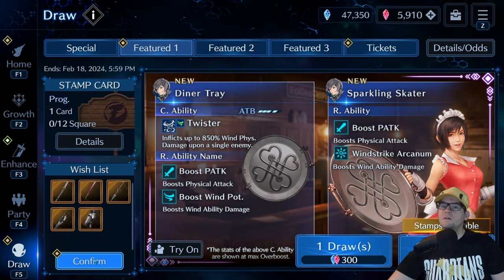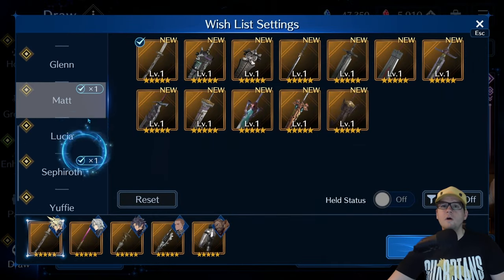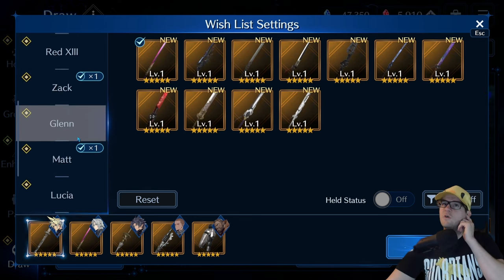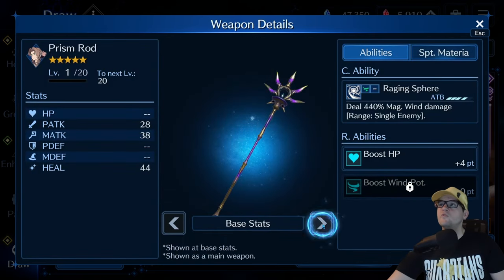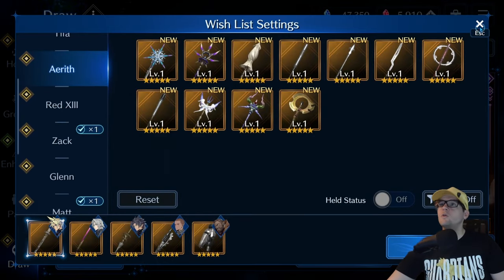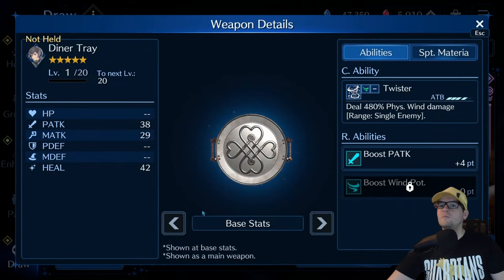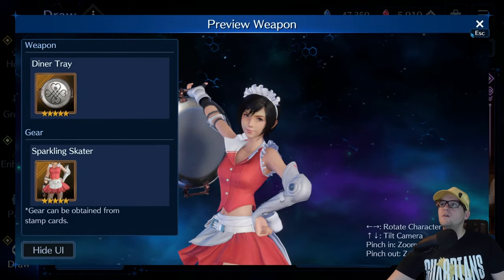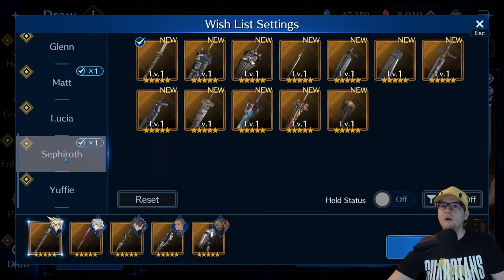My curiosity now is: is this officially the first power crept weapon? This seems like this might be the very first one. Because the only other wind weapons we've had so far that are single target - you have this one from Aerith, the Prism Rod. Prism Rod is a magical move, boost HP, wind potency. It hits for 800% - not 850%. So we go look back at the Dinner Tray - Dinner Tray hits for 850% at maximum. So I think this is officially our first ever power crept weapon.